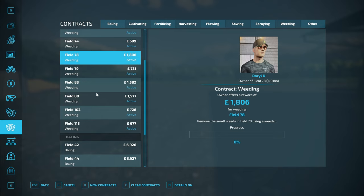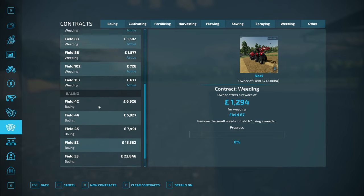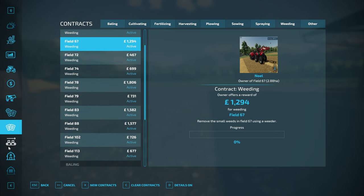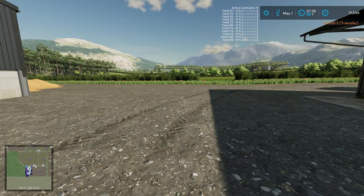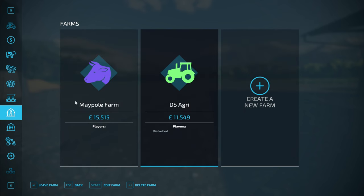The other farm has a lot of contracts active now. What I did was when I saw them all crop up I jumped into DS Agri and claimed them all so that they wouldn't vanish again. A bit of foreshadowing of what the patrons got up to between this video and the next one - a lot of weeding contracts.